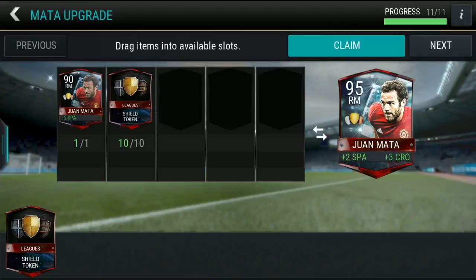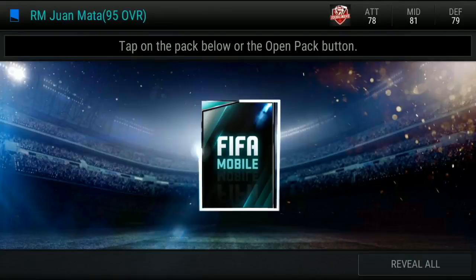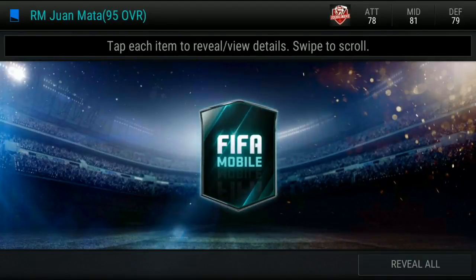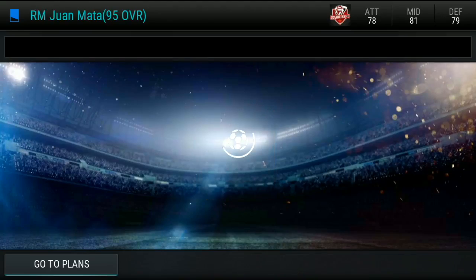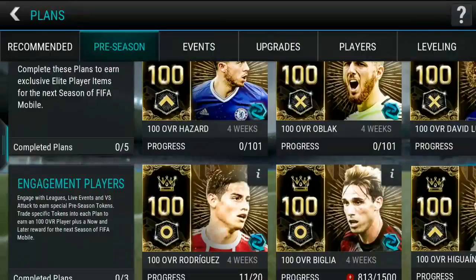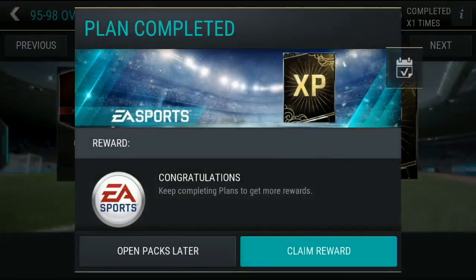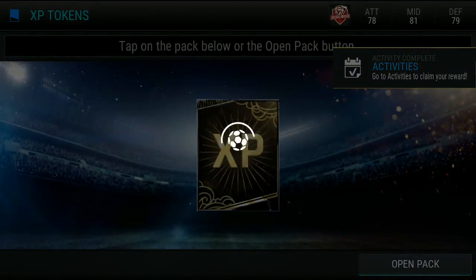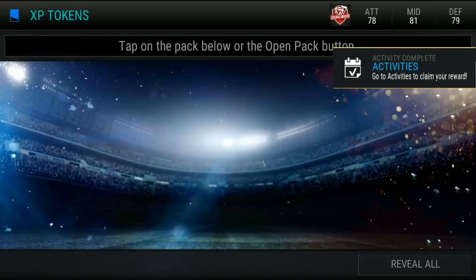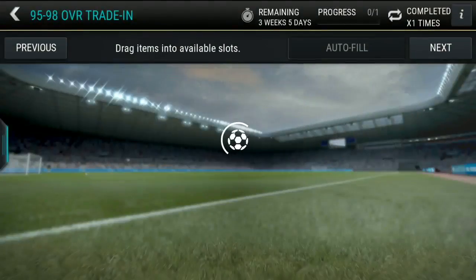So we obviously got the Mater from my main account, and in our second league we have him now in there. We've got the Mater which we're claiming today to get the 95 Mater, however he's instantly going to become XP. He does look like a nice card but at this stage of the game the now-and-later plays to get his reward for next season are more important. So we put the Mater straight in, claim him, and he becomes 50 XP tokens. Now it's the luck of the draw for what style we're going to get - hopefully a nice mix of midfielders and attackers.